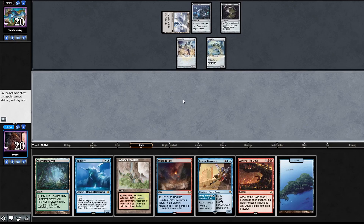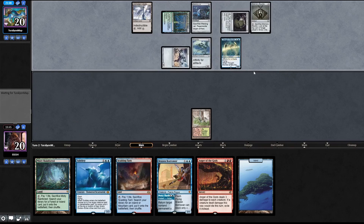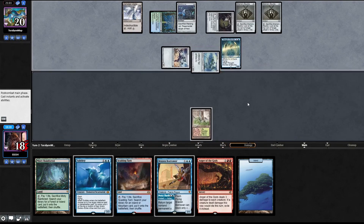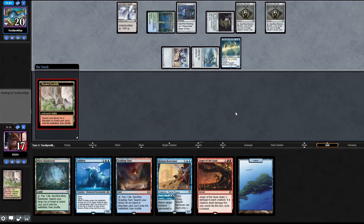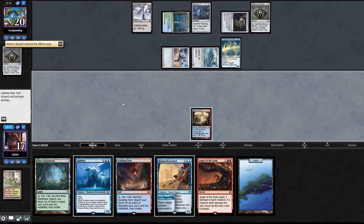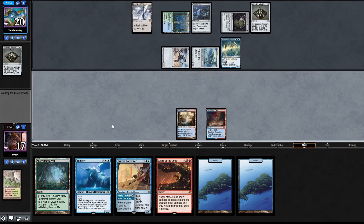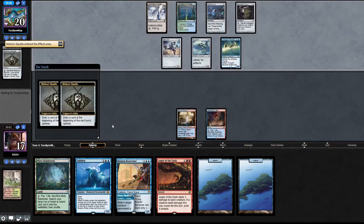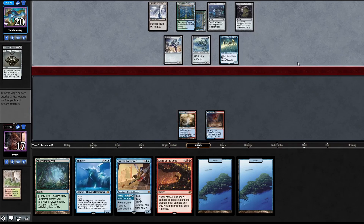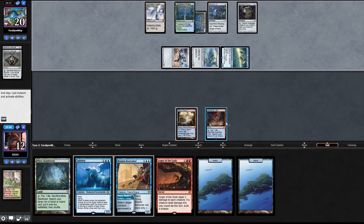Probably a Wooded Foothills. Okay, draw. Taking two damage from fetch, then another two damage. Let's go with Steam Vents tapped. They're gonna tap us with bubbles - that's a lot of lands. Scalding Tarn, pass the turn. Drawing two cards, hopefully we survive the onslaught. Going to take five damage - not okay, but something we have to live with.